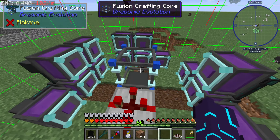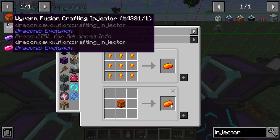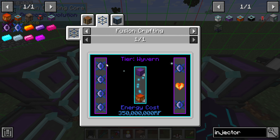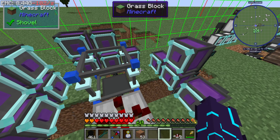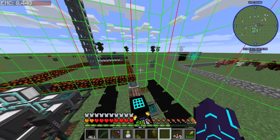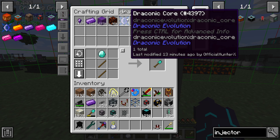Today I want to focus my attention on getting Awakened Draconium, which is going to be a Wyvern injector with six of these. Okay, we have six of them — we actually have 14. So I need six Draconic cores. It looks like Draconic cores.